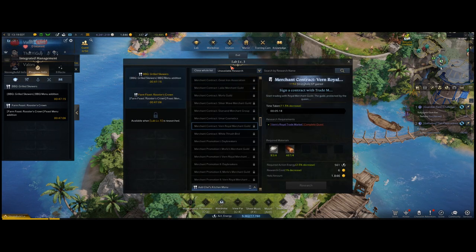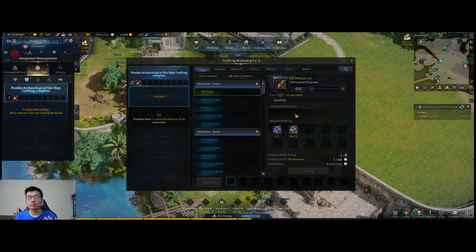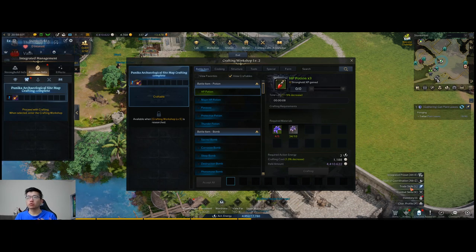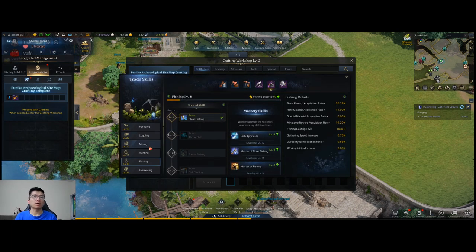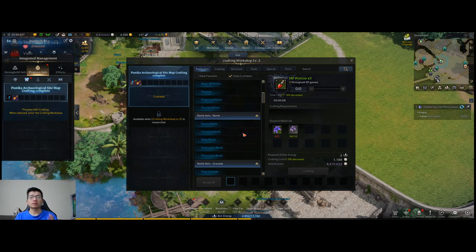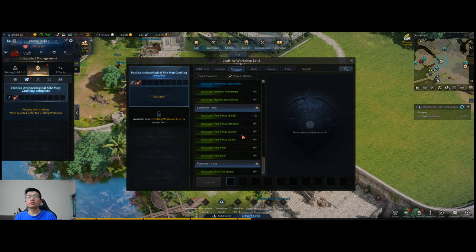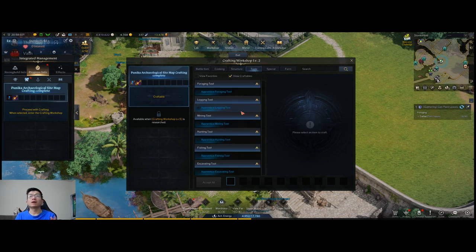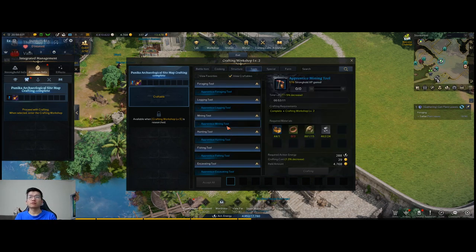All of this is very intuitive and well done. The workshop is going to use a lot of your action energy to craft a lot of fancy things. It uses everything you gather with your trade skills — such as foraging, logging, mining, hunting, fishing, and excavating. All the resources you get, you're going to end up spending here. You can make furniture for decorating and making your Stronghold look as good as possible, but this is also the place you'll craft different tools.